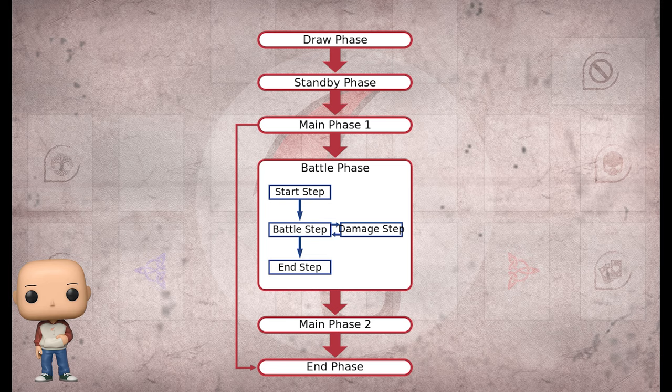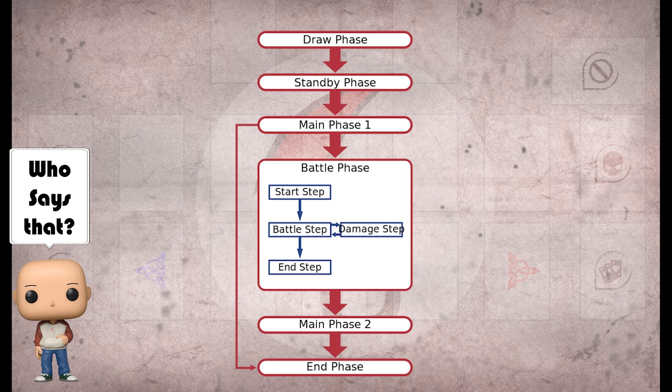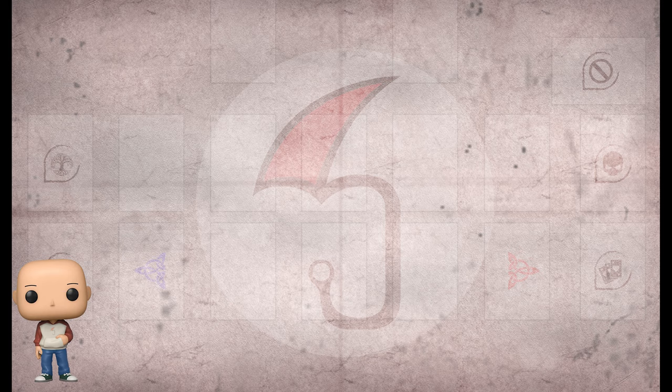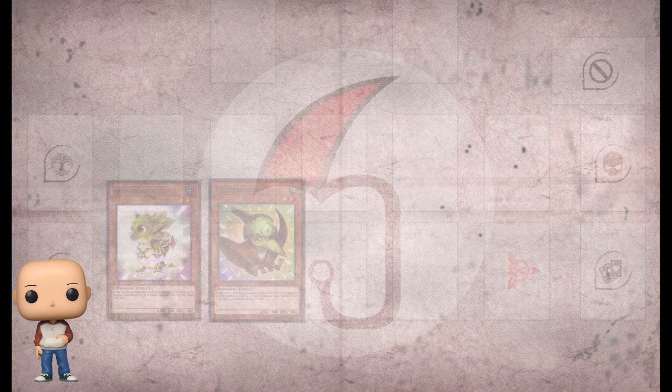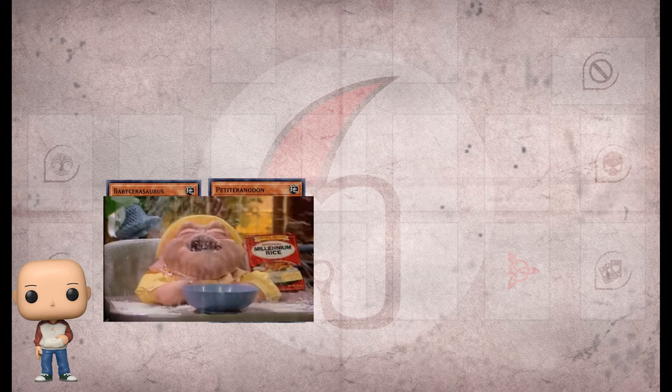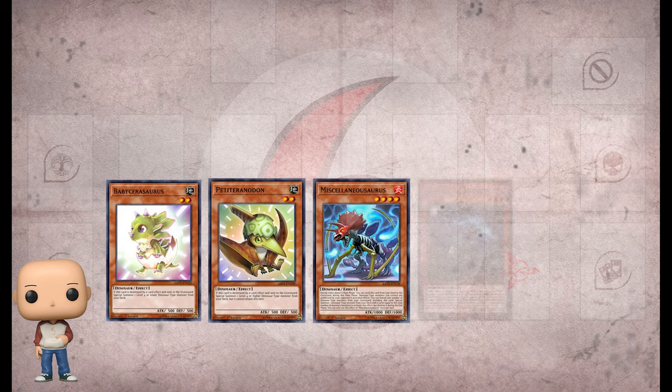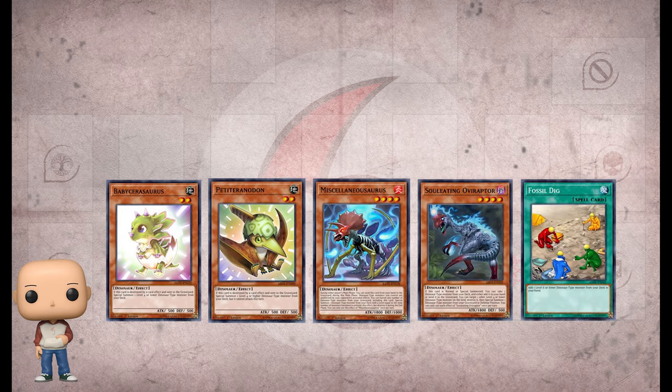Okay, enough jibber jabber, let's get into a duel. There are lots of different ways to get into our combo — it all depends on what cards you start with. But as long as you start with two of these cards, you can normally get to our normal end board. You can start with Baby Sarasaurus or Petite Pteranodon, Misk, Ovi, or Fossil Dig. We play four babies, three Misk, and three Ovis.